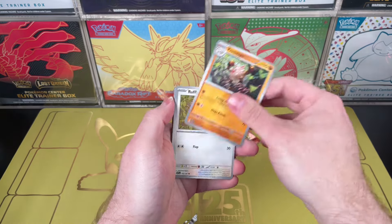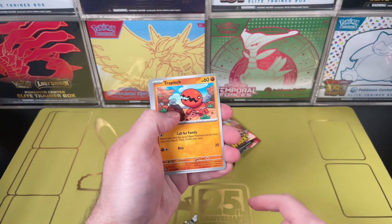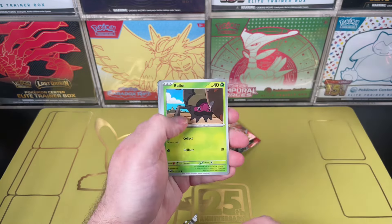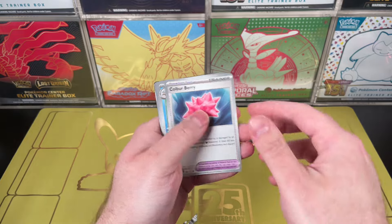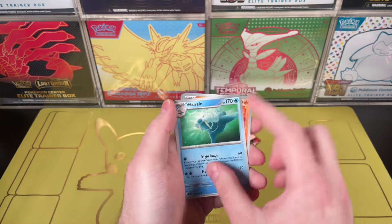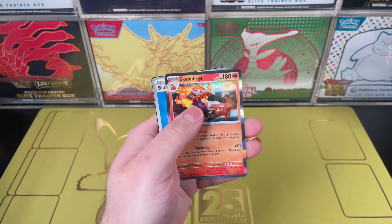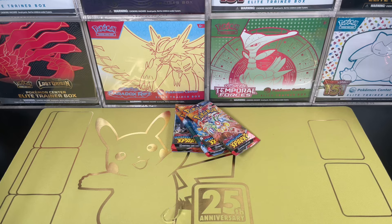We have four packs after this one. Primeape — let me move that to the side. Rufflet, we have a desert monster, Ralts, a Color Berry, and what kind of... a walrus? That's a walrus in real life. Tauros and a skeleton — I don't know how to say these things.